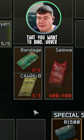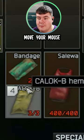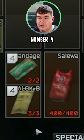Make your way over to your meds that you want to bind. Hover over your heavy bleed and press and hold the number 4. Move your mouse to your light bleed and release the number 4. You will then see that both medications are bound to the number 4.